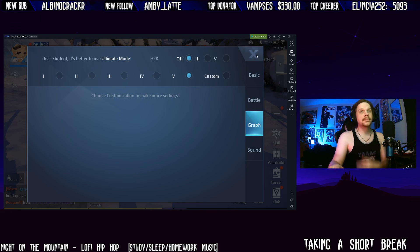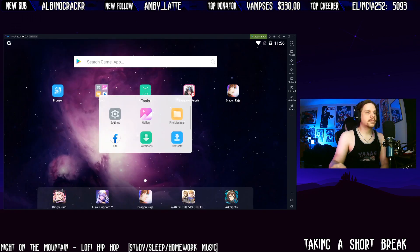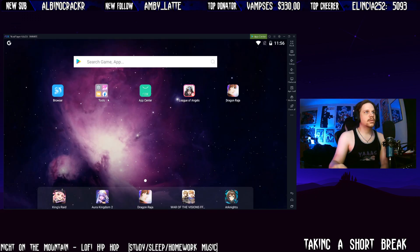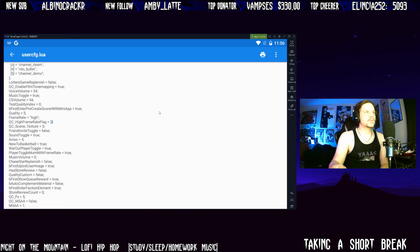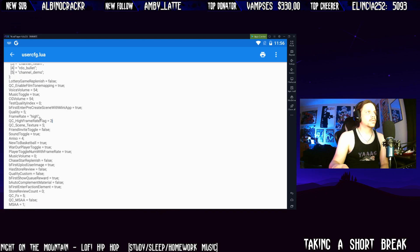Now go ahead and minimize the game, open back up the INI file, and do the same thing. I took a screenshot of it with it set to 60 FPS, then set it down to the lowest, but then put it on HFR and mirrored the FPS settings to the actual high quality settings.